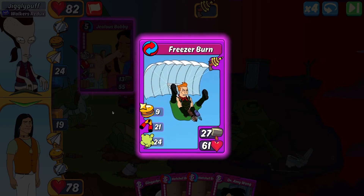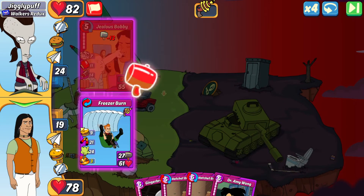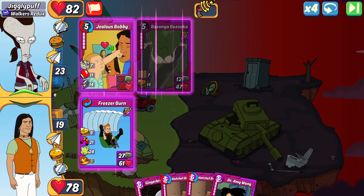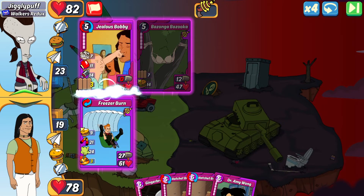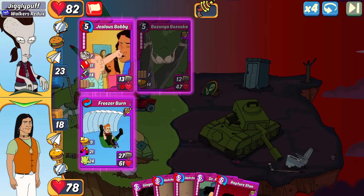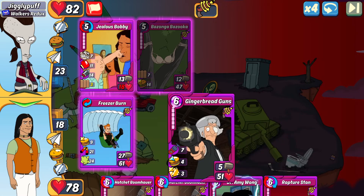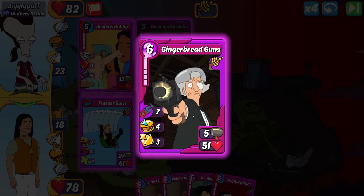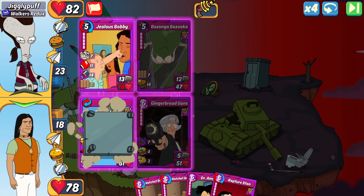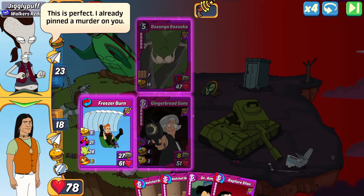Jigglypuff drops a Bazanga Bazooka in slot two — a bit annoying with that bodyguard and heal. I could make Whale Hunter Amy next turn with the Gingerbread Gun. We're going to play the Gingerbread Gun down first to take advantage of the shield from the arm bonus, and that'll probably be my next move. I did drop the Jealous Bobby. JP dropped Dr. Amy Wong in slot one instead of comboing to their own Whale Killer, so I'm going to take full advantage of that and make my own Whale Killer.